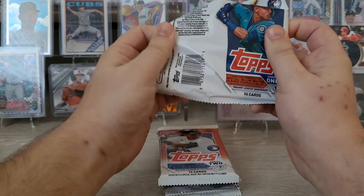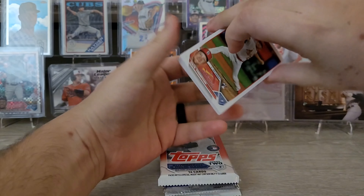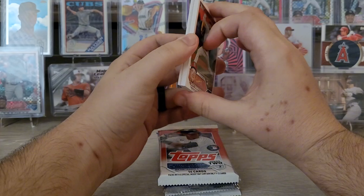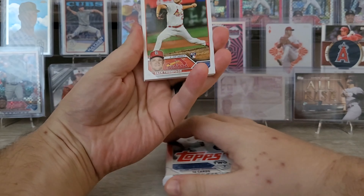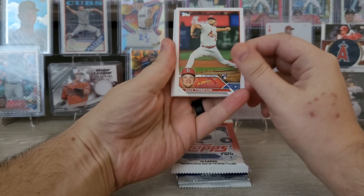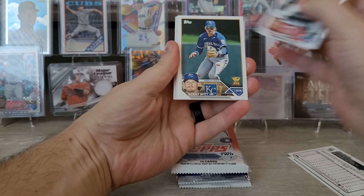Let's get right into the Series 1. Still looking for a Jake Cronenworth and a Pavin Smith out of Series 1 to complete my collection, along with inserts, parallels, and other things. Let's see if we can complete this set eventually. This pack is out of a Series 1 blaster box.